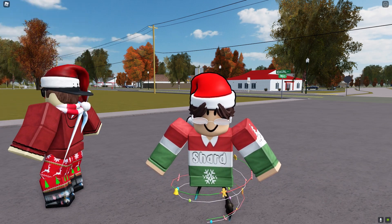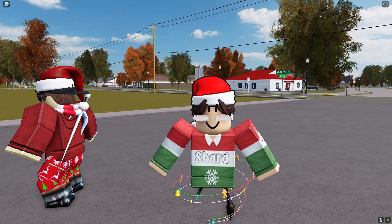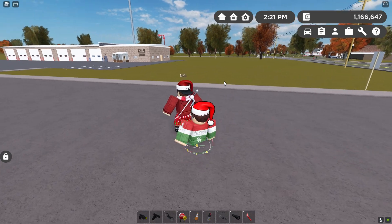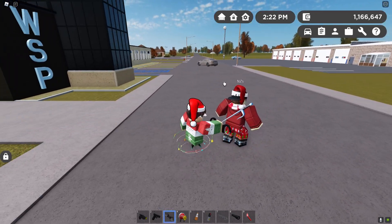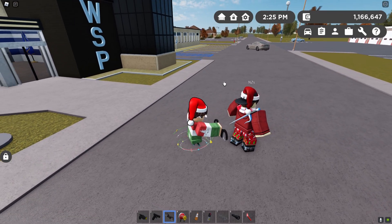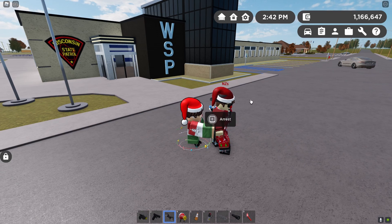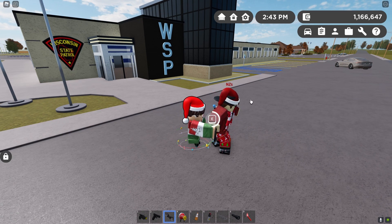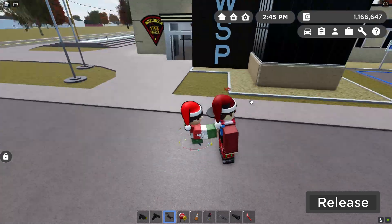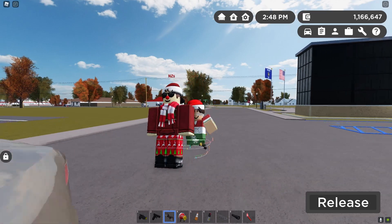A very anticipated feature for the WSP team has now been added — you can now arrest people. This feature last existed all the way back in GV3 but it does now exist again. If a person is on the criminal team, a button will pop up on their avatar saying 'arrest', and if you hold down E you will be able to arrest them and basically hold them as long as they are a criminal.